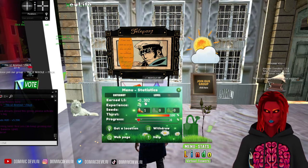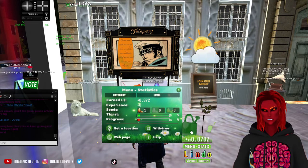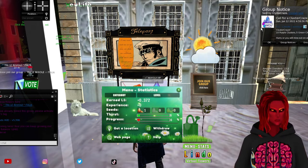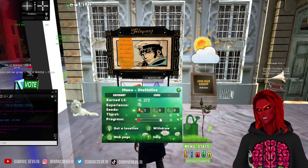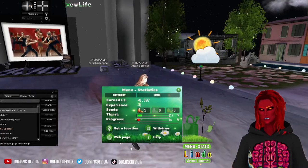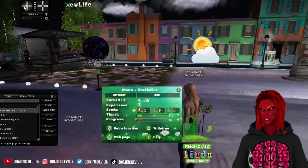I know that I'm earning points. I have no idea how much that is in Linden. I earned some stuff. I'm not sure if I'm supposed to click this thing every time. I think that's all I do here. I have to delete all the groups after I'm done, because I don't want a whole bunch of groups taking over everything.